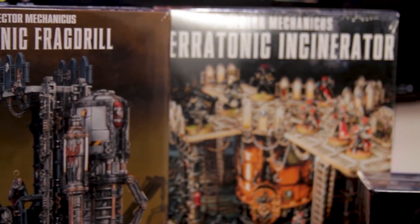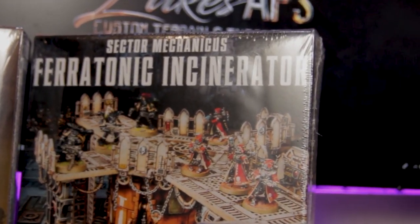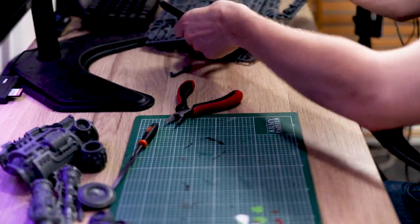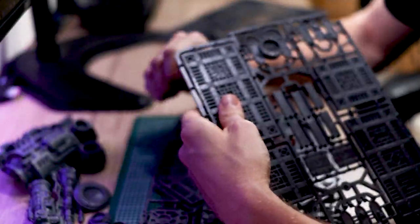I've got the Sector Mechanicus Frag Drill, Incinerator, the Conduits, and the Galvanic Burner — that's actually quite a lot to do. It's already midday and we've got the wood cut. Hopefully I can get this done in the next few hours, then get it sprayed, painted, and start on the board. I'll show you me clipping all these bits out, filing them down, and then keep logging throughout the day as things progress.